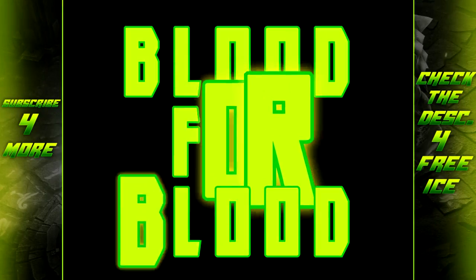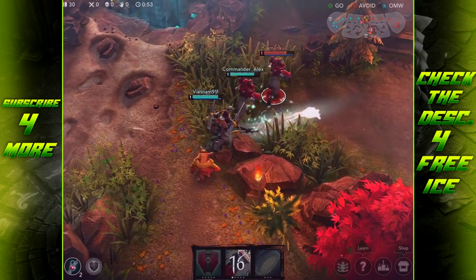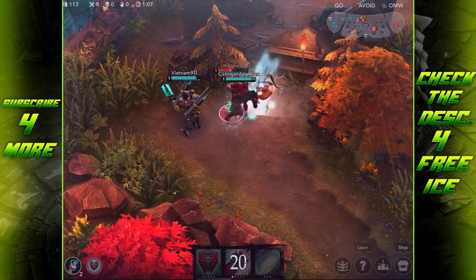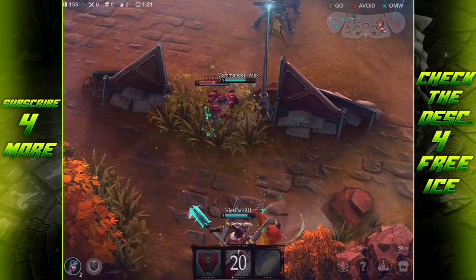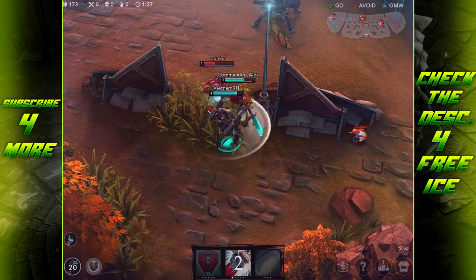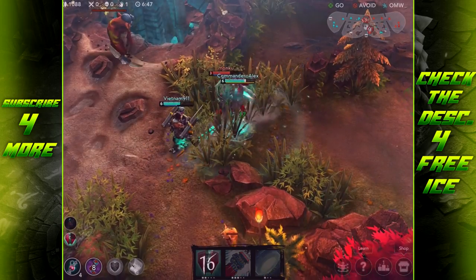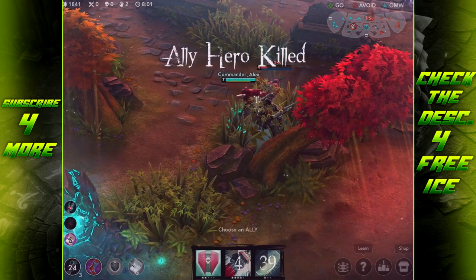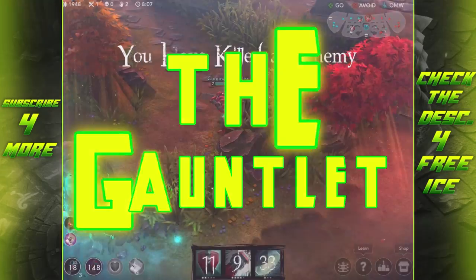Moving on, Blood for Blood has Arden leap and punch his target, dealing both crystal and weapon damage that can crit, and it applies basic attack effects. Blood for Blood can only be activated when Arden has 100% Vengeance and will consume all of it. At level five it deals an additional 25% weapon and crystal damage. This is basically the only way Arden can dish out real burst damage, so it's where you'll take characters out. Since it drains all your Vengeance, you'll want to build attack speed to refill it quickly and use this ability often.